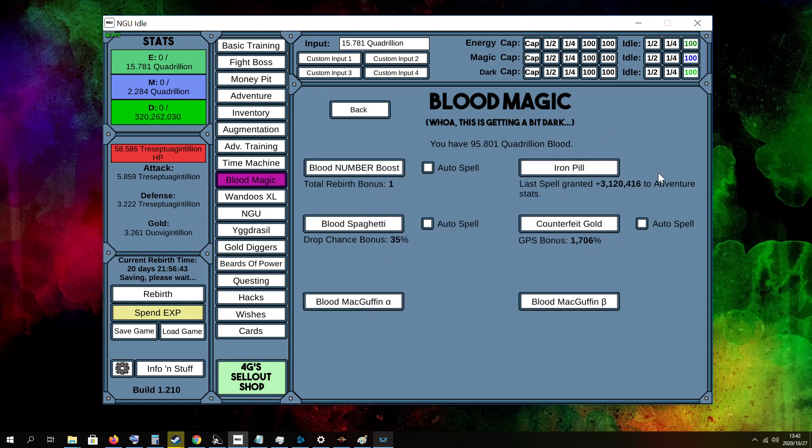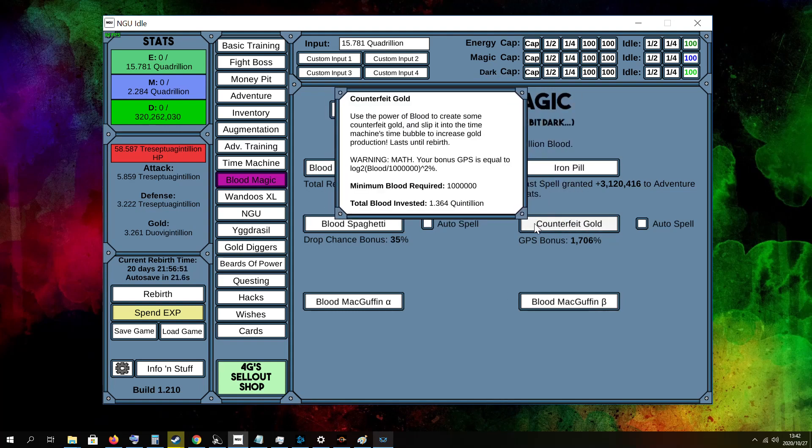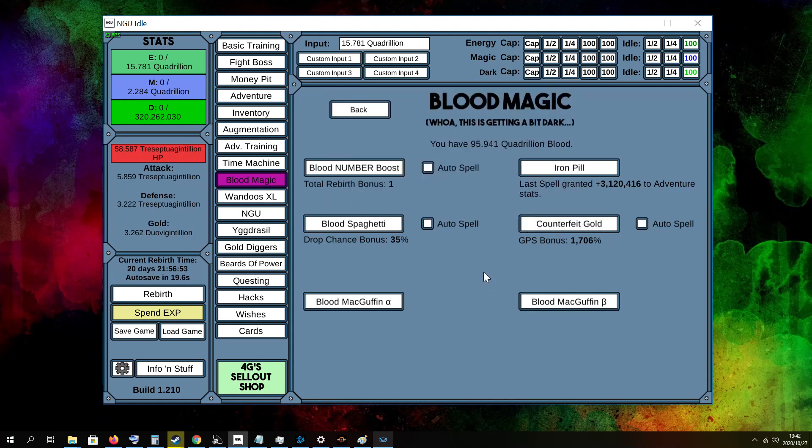On my spells, I mostly use my blood magic to do my iron pill because that boosts my adventure stats the most. Twice a day I more or less get a 3 million adventure stats boost. I also like to boost my counterfeit gold and blood spaghetti, but it comes to a point where it doesn't help to put too much blood magic in there because the boost you get isn't worth it. So at some point you just stop and leave it as it is.